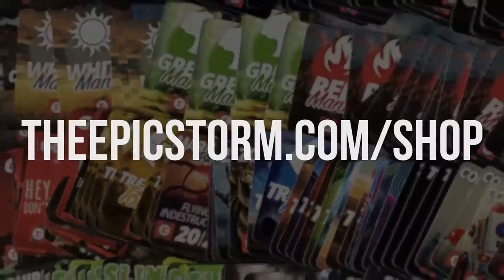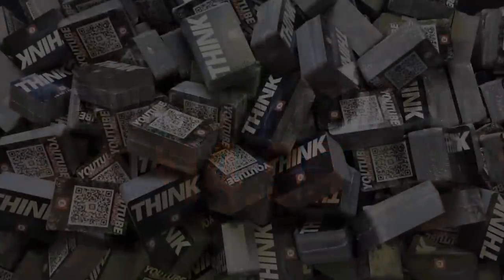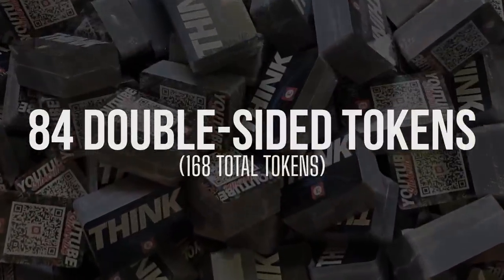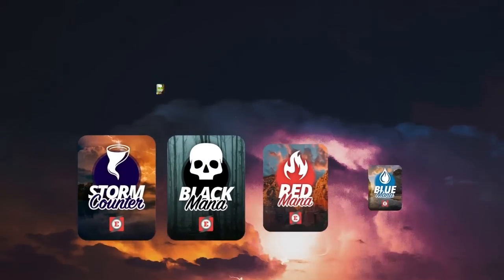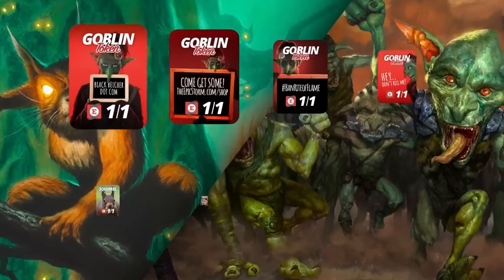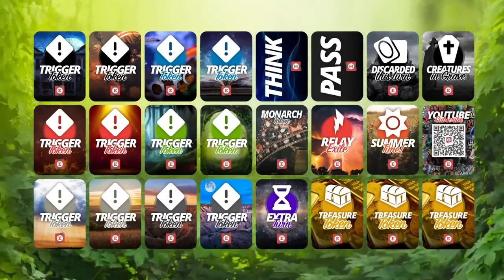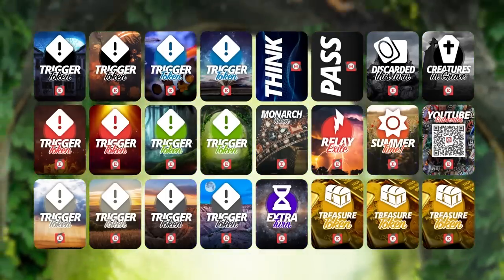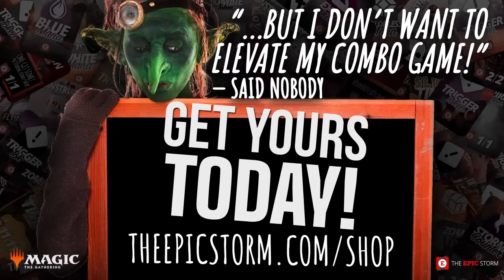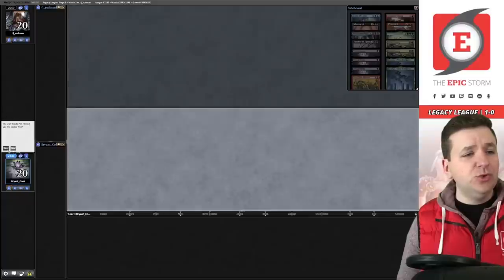Looking to make playing your favorite combo deck much easier? Check out the Epic Storm mini token combo pack available at theepicstorm.com shop for $14.99. It comes with 84 double-sided tokens including classic Storm and mana tokens as well as fan favorites like Goblins, Squirrels, and Slime tokens, covering a variety of formats.